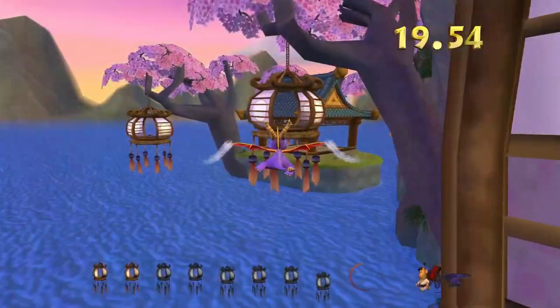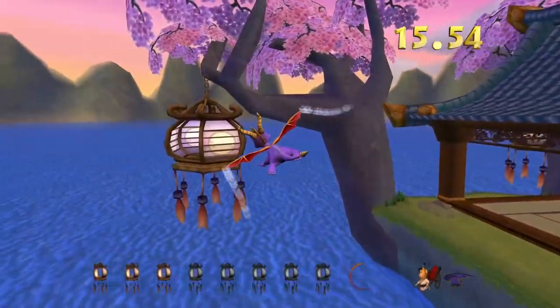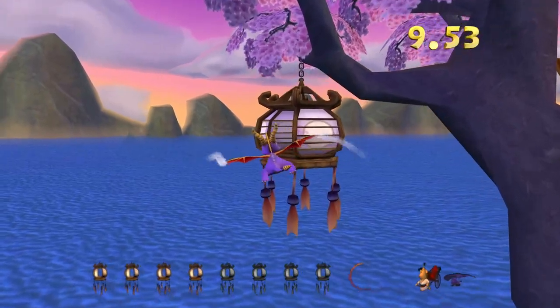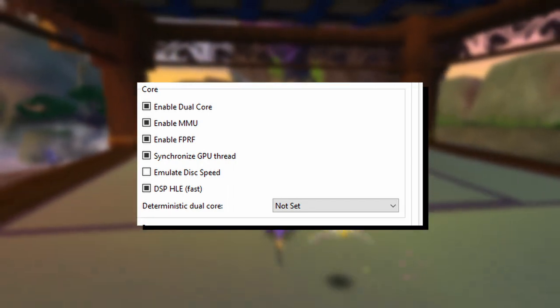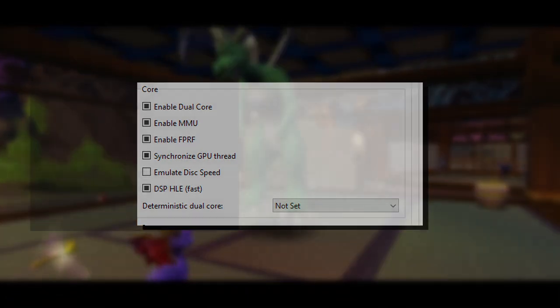The next thing we're going to improve — or pretty much remove — are the load times. Enter the Dragonfly is notorious for its bad load times, but it's super easy to fix on Dolphin. Right-click on Enter the Dragonfly and go to Properties, and make sure that Emulate Disk Speed is not checked. This will make it so that the game loads super fast, and to my knowledge there are almost no downsides to this. Just check out this comparison — you will see a huge difference in the time.